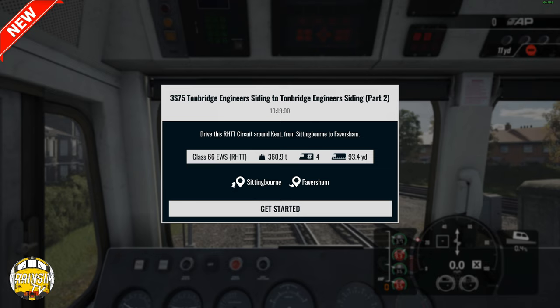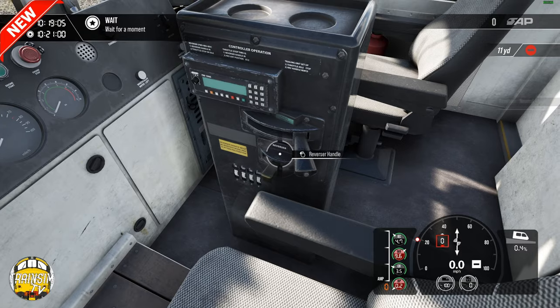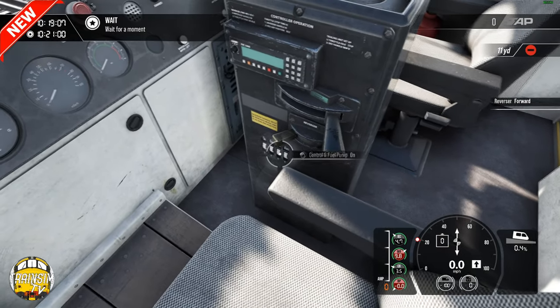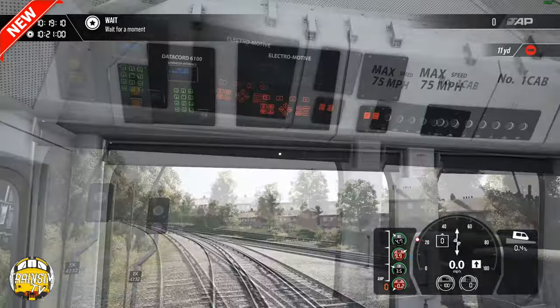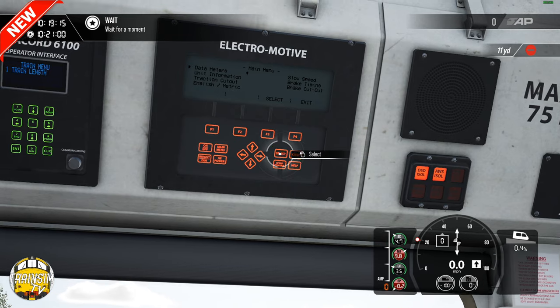So: 3S75, Tonbridge Engineer Sidings to Tonbridge Engineer Sidings Part 2, timed at 10:19. I'm going to drive this RHTT service circuit around Kent from Sittingbourne to Faversham with a Class 66 RHTT. We've got a weight of 360.9 tons, car length of four — that's including the trailing 66 on the rear — and a length of 93.4 yards. Sittingbourne to Faversham are our start and end points.